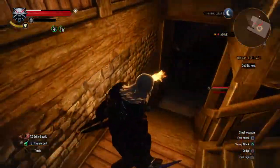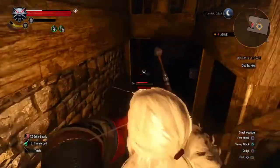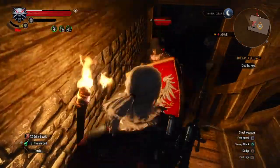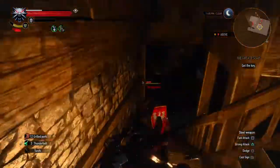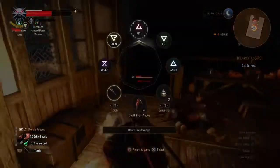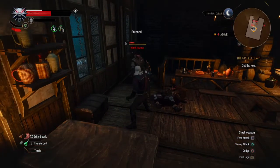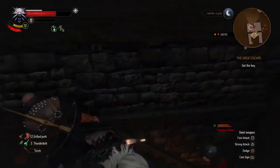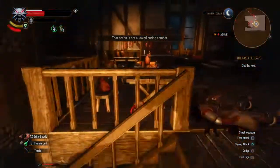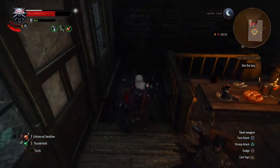Now I'm waiting here to see if they'll come and follow me. Here he comes. Now the shield guy is going to be problematic. I'm trying to get around the shield, but keep them on the stairway — that way they're single file. Because if these guys get around you, you're a goner.